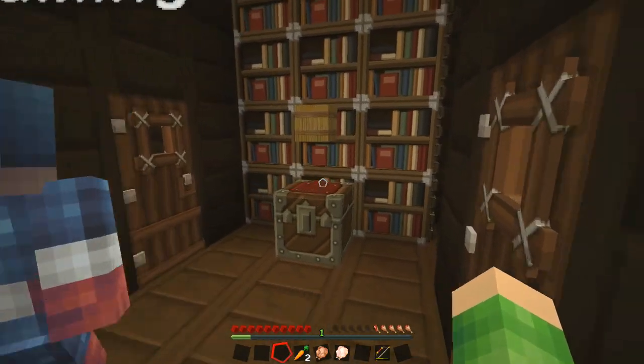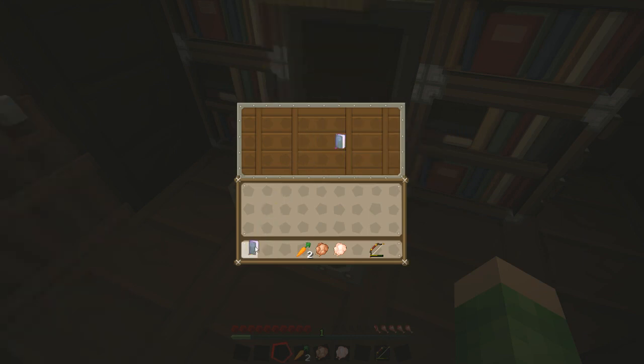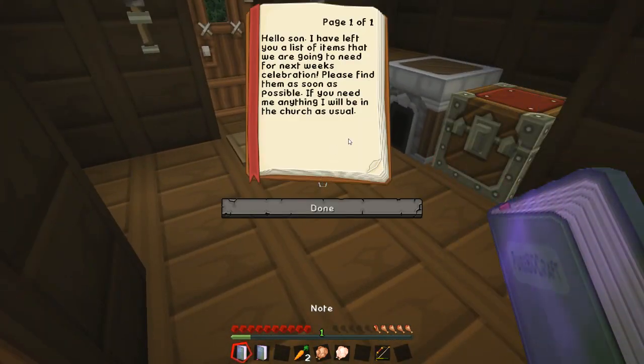What is this? A book — a note by your father. There's a list and a note. This is our father, so we must be brothers, Jimmy. Brothers by another mother. Hello, son.